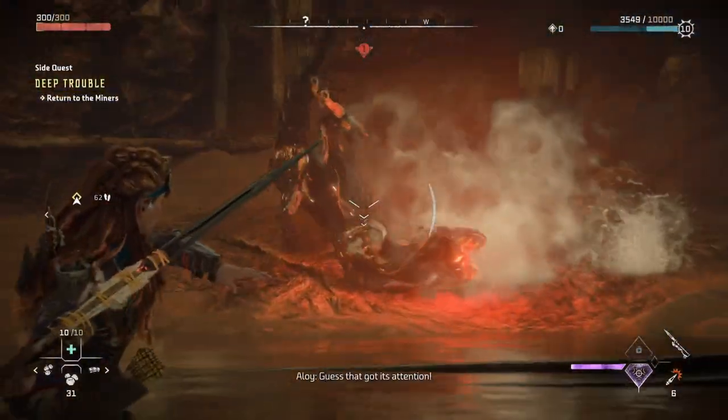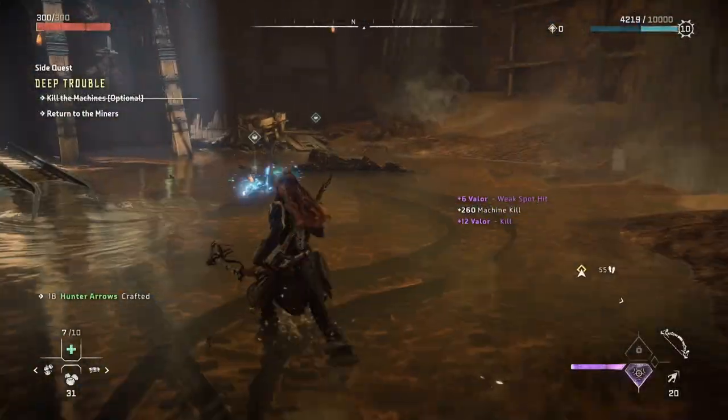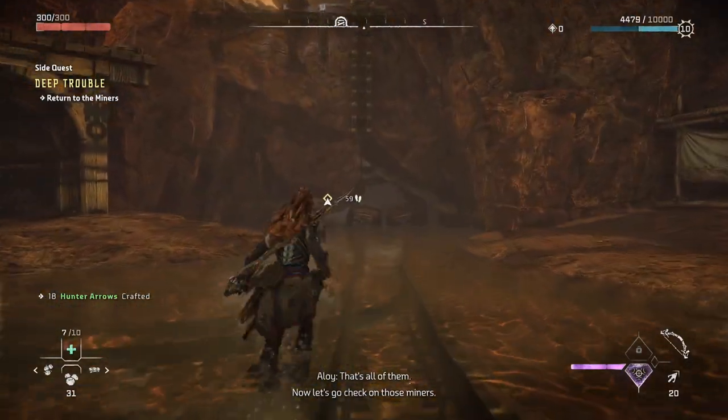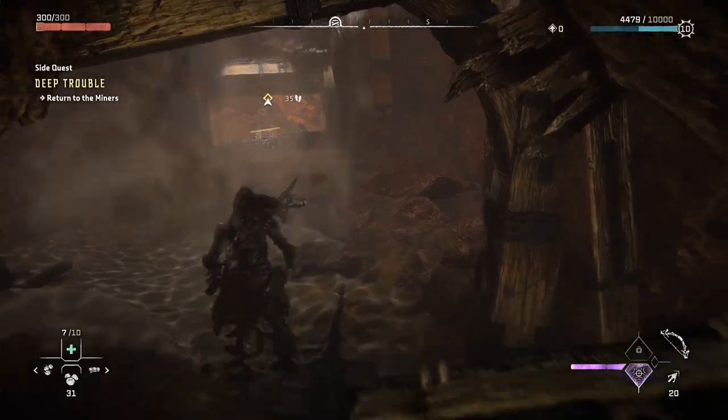However, we're not out of the woods just yet. Take care of a few more enemies — they obviously don't know who they're messing with. After dispatching the enemies, move the crates out of the way and follow the marker back to the miners.